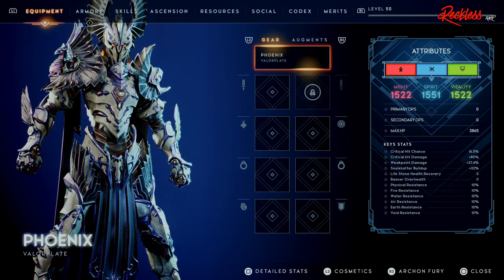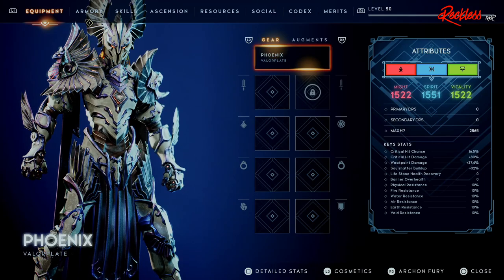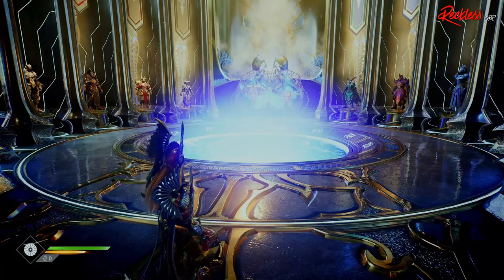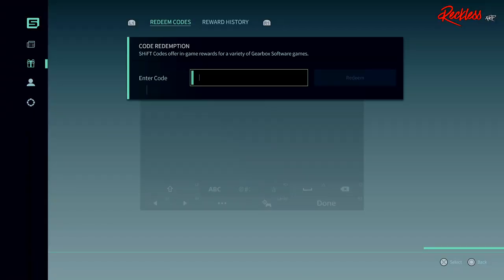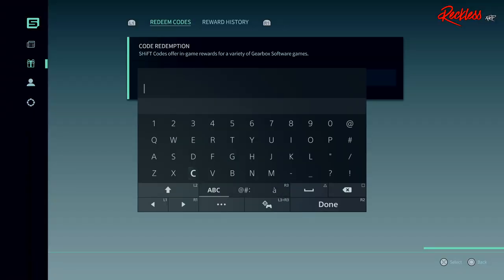I'm going to show you guys how to do this on the PS5. Once in game, press the options button which is on the top right next to the triangle button. Then scroll down and select the redeem shift codes section. Hit the down arrow and input the code. You don't have to worry about capitalization or dashes on the PlayStation 5.